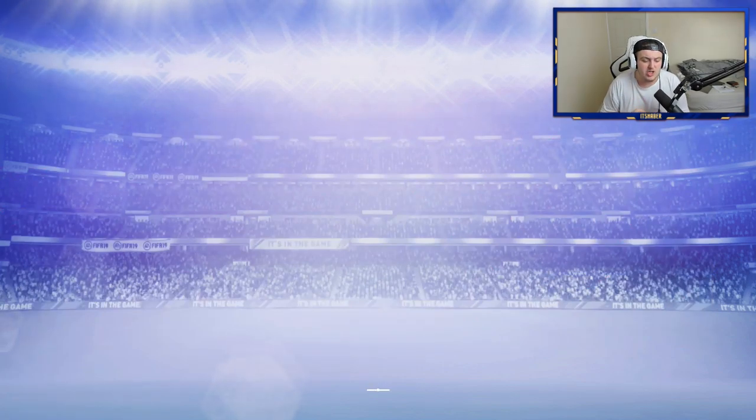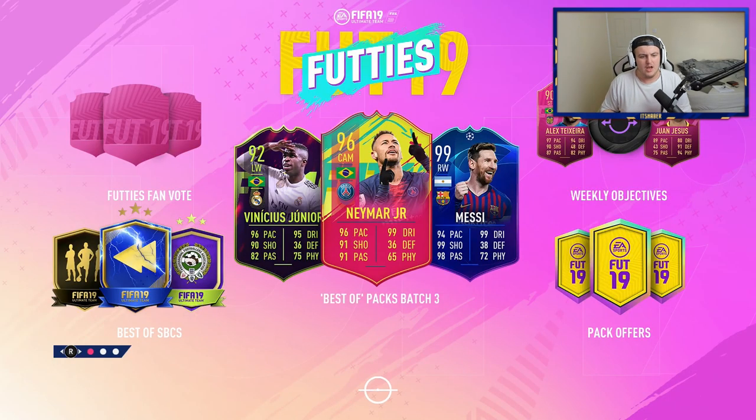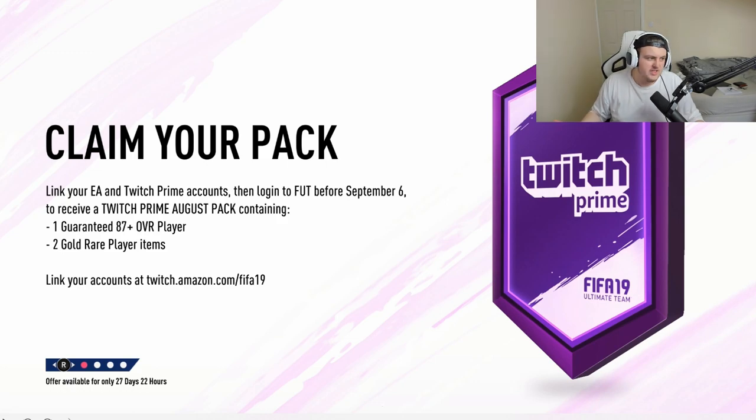EA just dropped the brand new Twitch Prime pack on Twitch and in FIFA. The loading screen says: link your EA and Twitch Prime accounts, then log in to FUT before September 6th to receive a Twitch Prime August pack containing one guaranteed 87-plus player and two gold rare items. So you've got a guaranteed walkout and two gold items that could also be walkouts with the amount of special cards in packs right now. It's going to be a pretty cool pack.